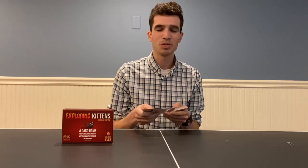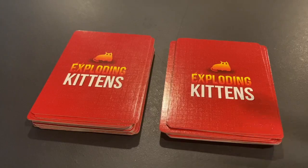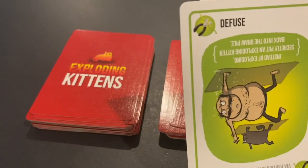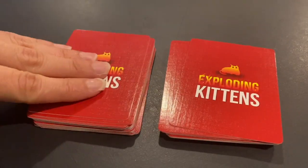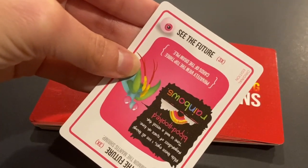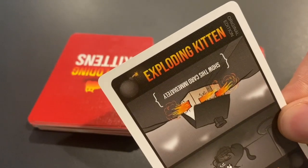Today we are going to do a two-minute review of Exploding Kittens, a card game for people who are into kittens and explosions and laser beams and sometimes goats. You play the game by taking turns drawing cards until someone draws an exploding kitten — when that happens, the person explodes, they are dead and out of the game. This continues until one person is left and they win.